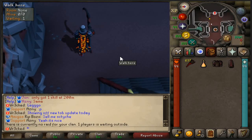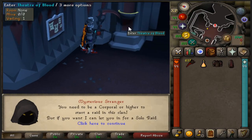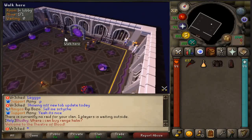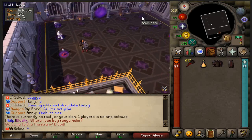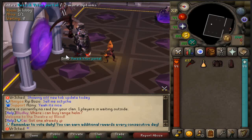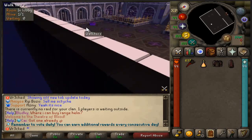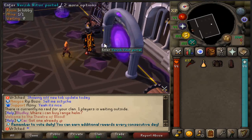Theater of Blood has had a huge rework which is now based on a lobby system instead of a forced chronological order. So when you guys start a raid now you'll be entering a lobby room with portals. We got Maiden, Bloat, Vassalus, Zarpus and Sadaseg. Then of course in the center we got the Verzik Vitur portal. In order to fight Verzik you need to complete at least one of the other rooms, meaning you could potentially skip a large portion of the raid to get to the treasure room but with less points.